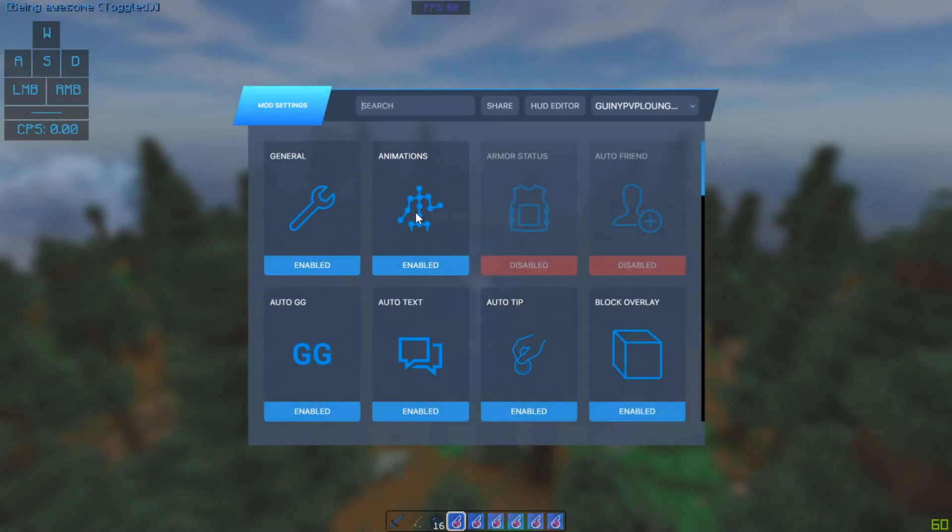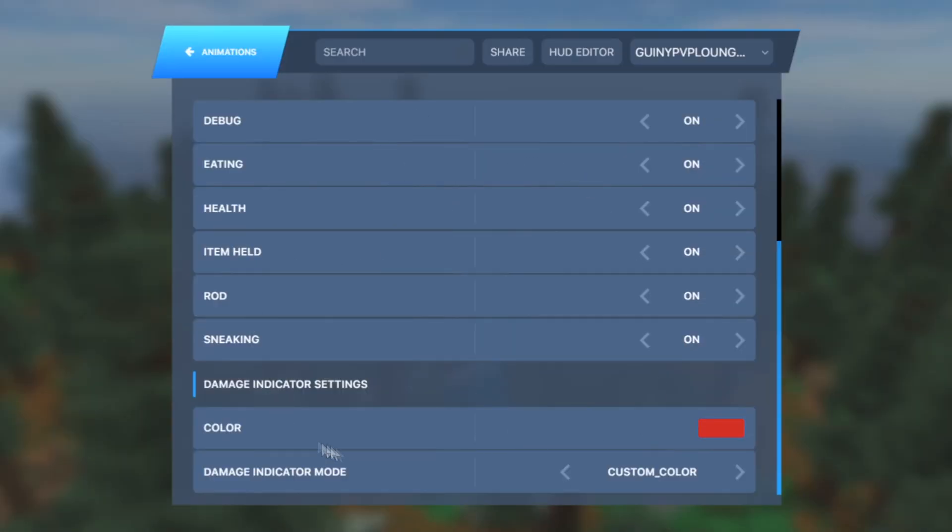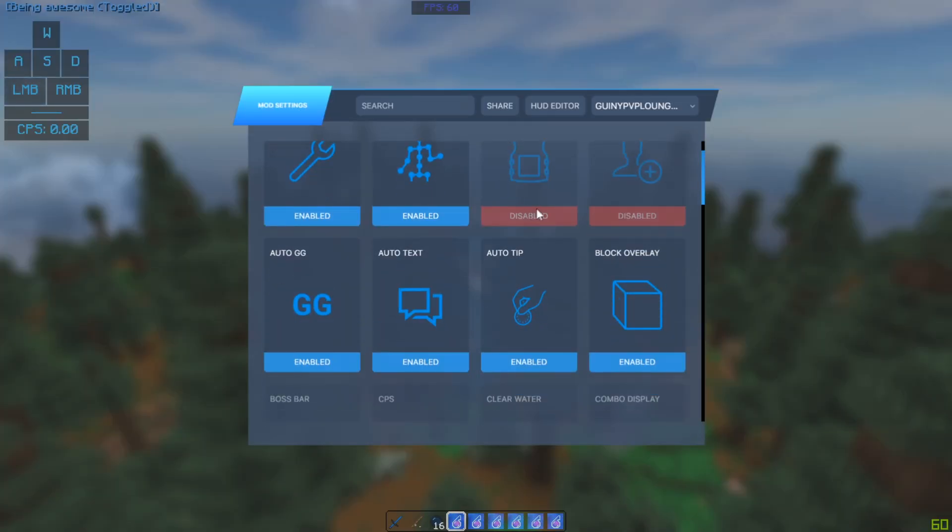So the first mod we're gonna go over is the animations mod. All of these are set to 1.7 animations with the color and damage indicator settings. The color is slightly more red, which basically means if you hit someone the red flash is going to be a lot more red. And yeah, that's animations.